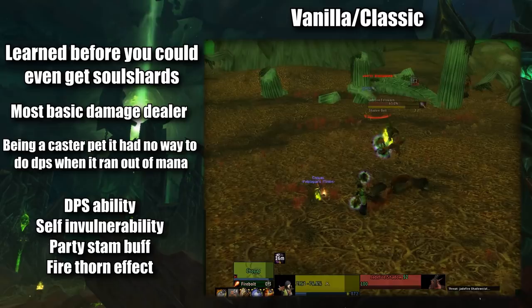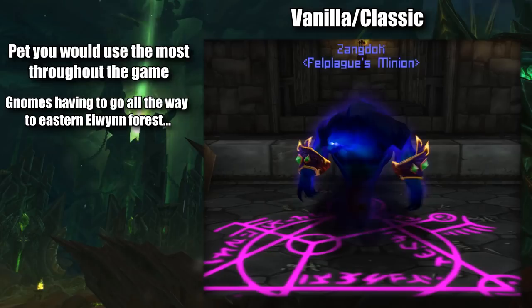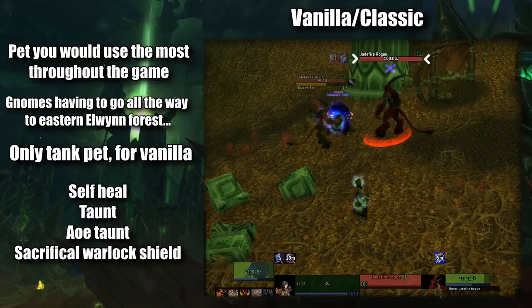The second was the Voidwalker, earned at level 10, and the first to have a real quest chain to obtain it, sending you across the starting zone and then back to the city in order to learn how to summon it. It was also the first to cost a Soul Shard to summon. The Demon was usually just used as a tank for the Warlock, and had the special abilities of an out-of-combat self-heal, a single-target taunt, and an AoE taunt,